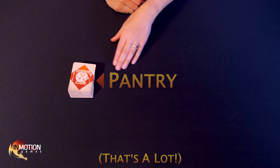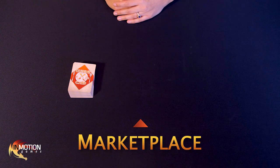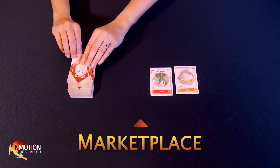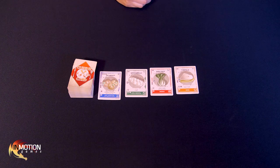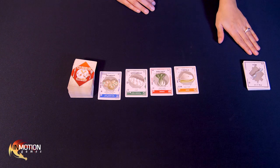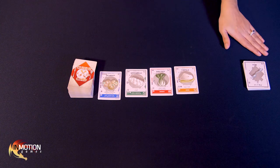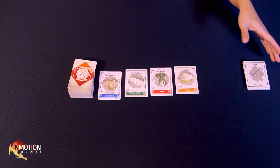Coming out of the pantry is a constantly moving conveyor belt with four slots on it. This is the marketplace, and it pulls new ingredients out of the pantry every turn. So let's reveal our first four ingredients: tortilla, bok choy, mozzarella, and escargot. Gather all the fork cards and place them at the end of the marketplace. Forks are an advanced currency used to purchase expensive ingredients or to gain additional purchase actions. Players do not begin with any forks — they must be purchased from the marketplace, but luckily they're always available.